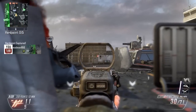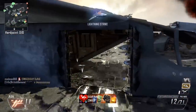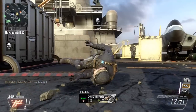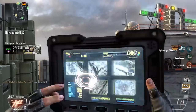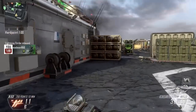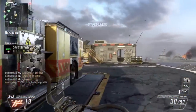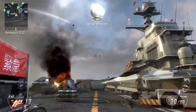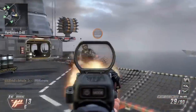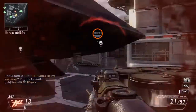You get more points for playing the objective than you do for kills. A few times my teammates are sitting in the Hardpoint — like 98% of people do — trying to get the kills, which gets you 125 points, 25 more than a normal kill. I prefer to get the caps or secures rather, which are 200 points.